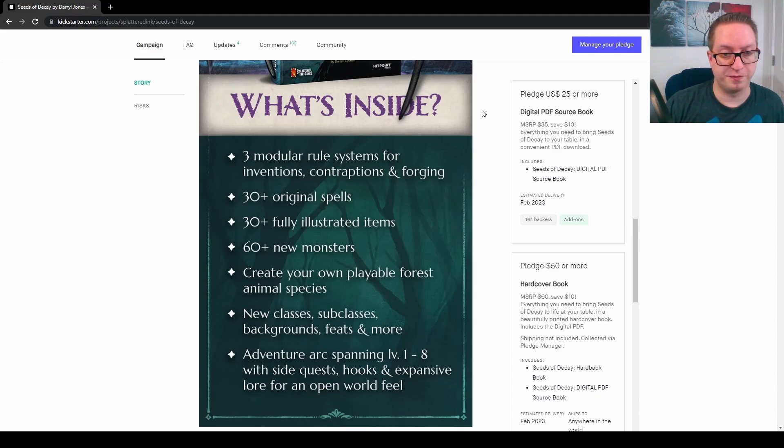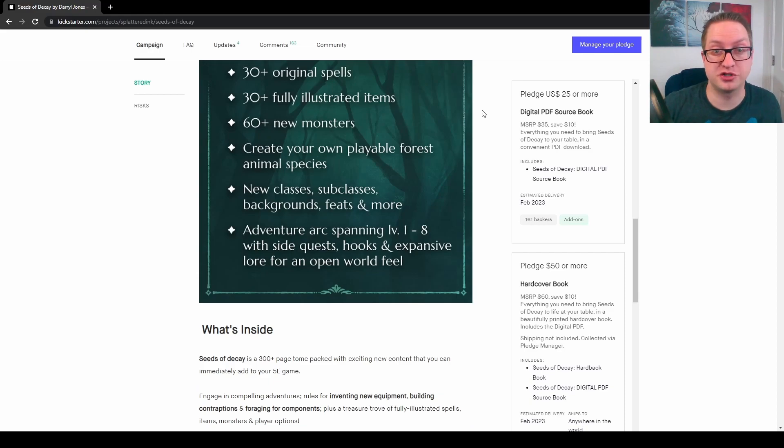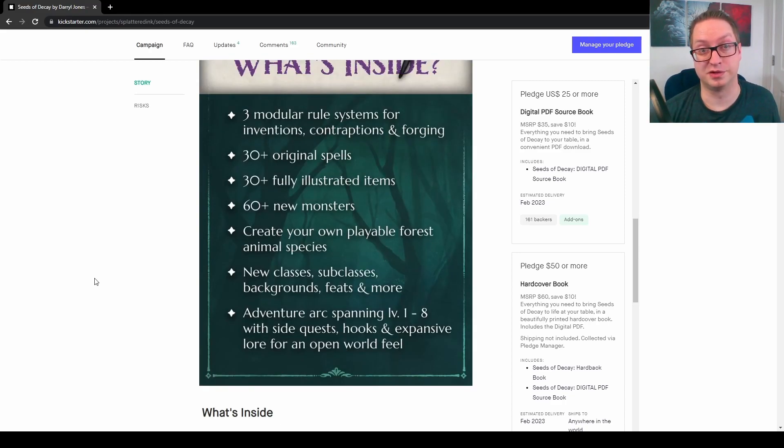Create your own playable forest animal species. New classes, subclasses, backgrounds, feats, and more. Adventure arc spanning level 1 to 8 with side quests, hooks, and expansive lore for an open world feel. That all sounds really cool to me.